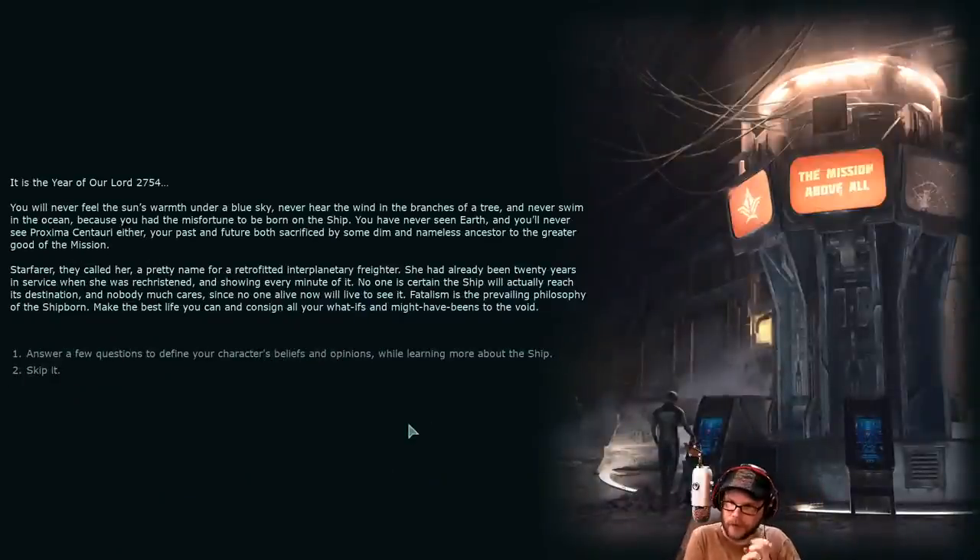The year of our lord, 2754. You will never see or feel the sun's warmth under a blue sky, never hear the wind in the branches of a tree, never swim in the ocean — because you had the misfortune to be born on a ship. You've never seen Earth. You'll never see Proxima Centauri either. Your past and your future both sacrificed by some dim and nameless ancestor to the greater good of the mission. The ship is called Starfarer — a pretty name for a retrofitted interplanetary freighter. No one is certain this ship will actually reach its destination, and nobody much cares, since no one alive now will live to see it. Fatalism is the prevailing philosophy of the ship-born.